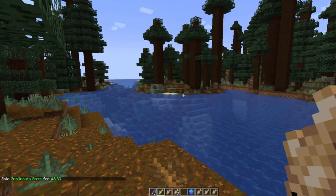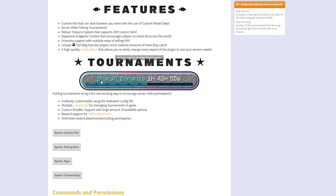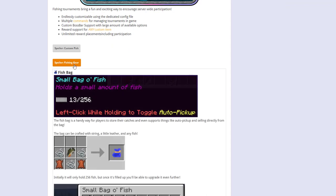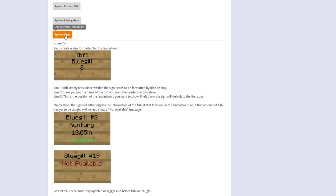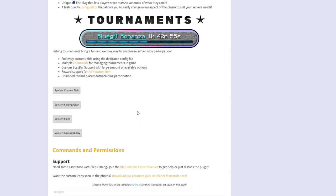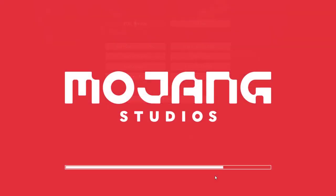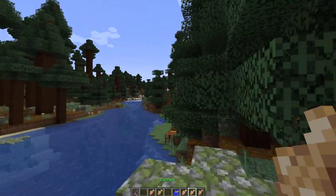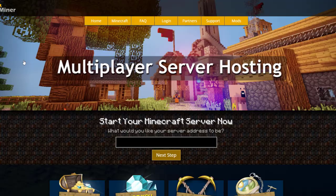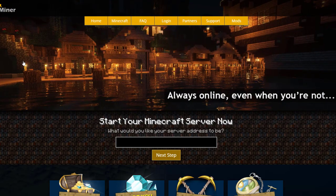Back in game, you can do /bf sell and that will sell the fish you're currently holding. On the Spigot page you can see it's updated from 1.15 to 1.19, there's a useful wiki, and you can scroll down to see the small bag of fish, the signs, and the commands and permissions. One cool thing is you can download a resource pack for fishing which changes all the fish and the bag too — mine isn't showing all the fish types for some reason. If you need a server to host on, check out serverminer.com for the best and cheapest hosting around. Subscribe, like, comment, and I'll see you next time.